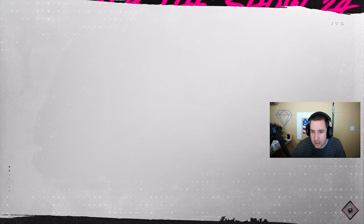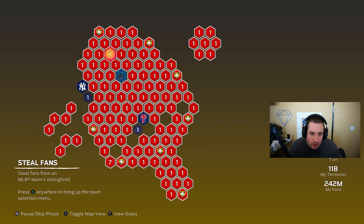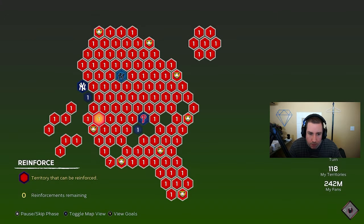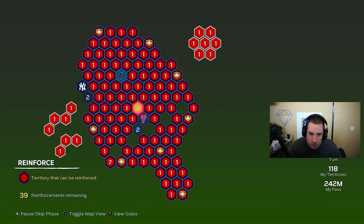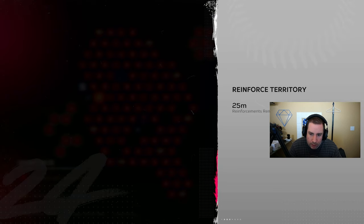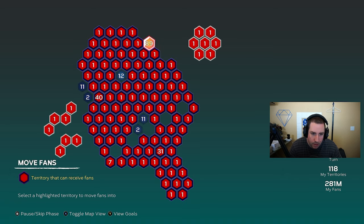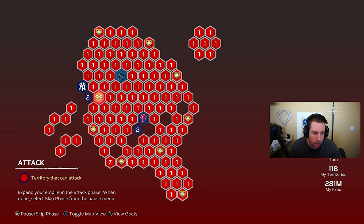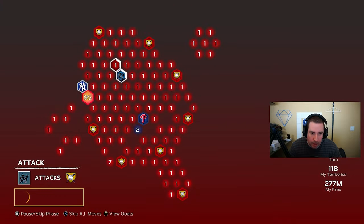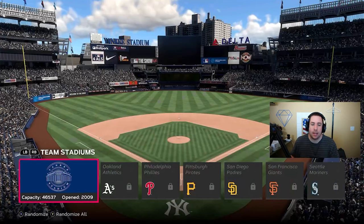We beat the Boston Red Sox — three more teams away from completing this conquest. We have the Marlins, Yankees, and the Phillies. We're going to reinforce territories and do them one at a time. We'll do the Yankees first so we can guarantee max fans in those territories — guaranteed Rookie difficulty, making it as easy as possible. Let's simulate that, and then we'll play the Yankees on Rookie difficulty. I'll see you guys after the game.